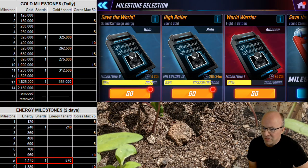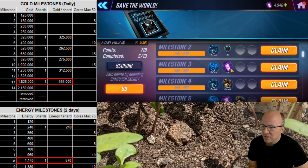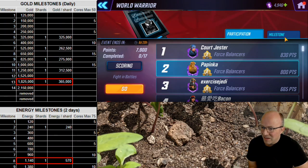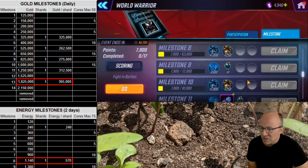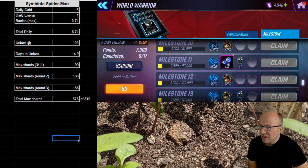There are also milestones that will continue for the next 28 days — at least that's the estimate from the in-game email — for campaign energy as well, which is essentially one a day, because this resets every two days and there are only two shards available there. In World Warrior there's a little less than one a day available, because there are six shards available over seven days. So in total, that means five a day from gold, one a day from energy, and a little less than one a day from battles.